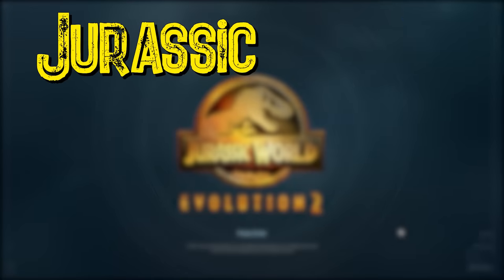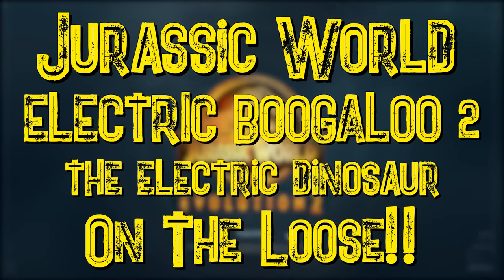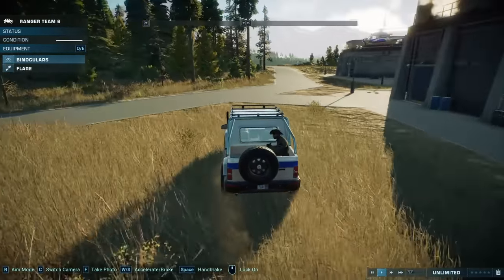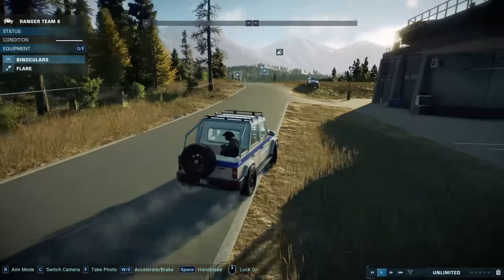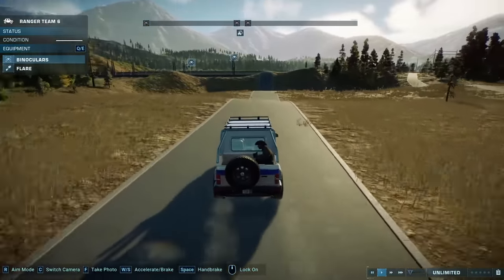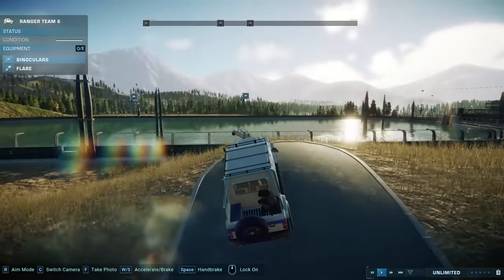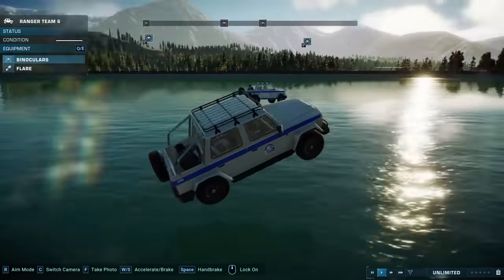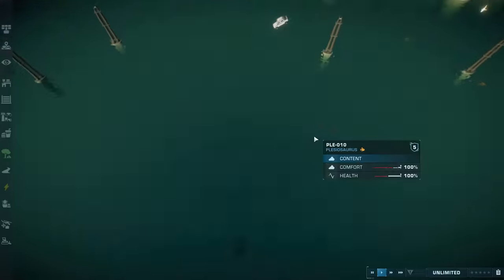Hey everybody, I'm Blitz. Welcome back to Jurassic World Electric Boogaloo 2, the electric dinosaur on the loose — I just made that up. So you might remember the last time we played this game, we had a little bit of fun with these beautiful little Jeeps. We drove them on this nice scenic highway all the way up to the lagoon — and when I mean up to the lagoon, I mean up into the lagoon with their friends. Something satisfying about breaking games.